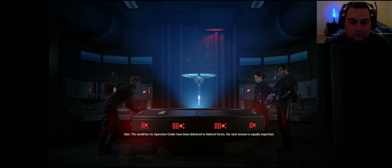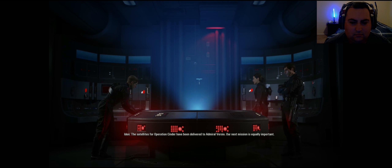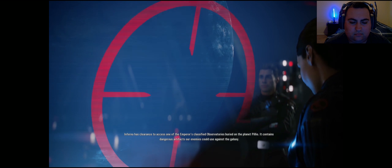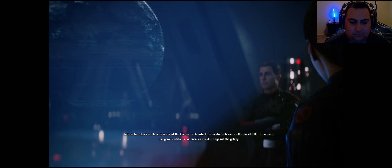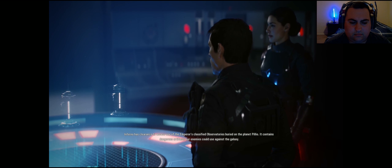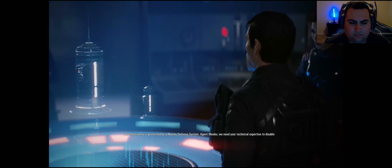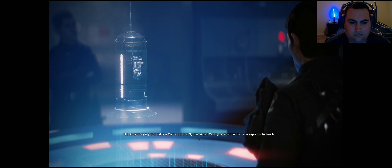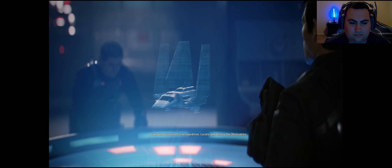The satellites for Operation Cinder have been delivered to Admiral Versio. Our next mission is equally important. Inferno has clearance to access one of the Emperor's classified observatories buried on the planet Pilio. It contains dangerous artifacts our enemies could use against the galaxy. The observatory is protected by a mantle defense system. Agent Miko, we need your technical expertise to disable it. Take what you need for an expedition — locate and destroy the observatory.